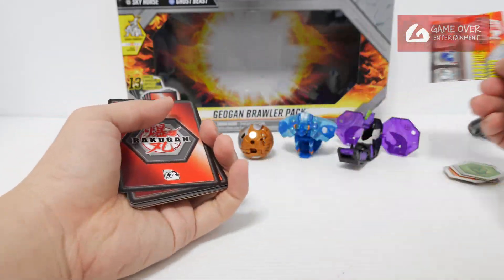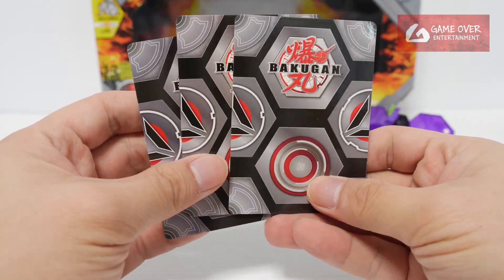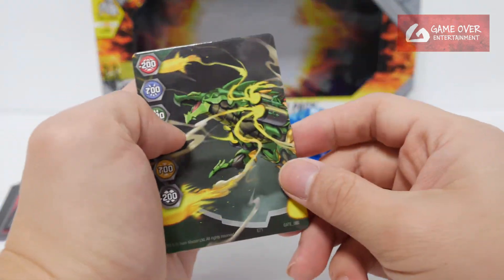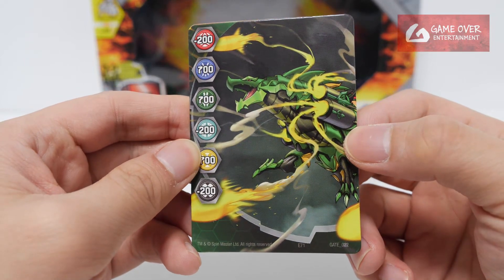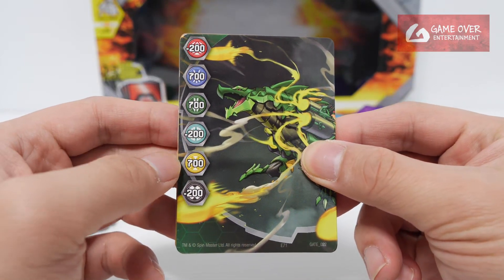Checklist. Gate cards — let's zoom in a little bit. We have 3 of them. First, Ventus Gilosaur, Gate 0-2-2: minus 200, 700, 700, minus 200, 700, and minus 200.